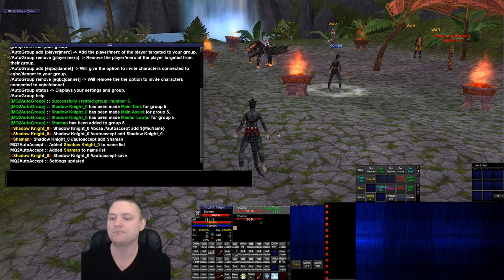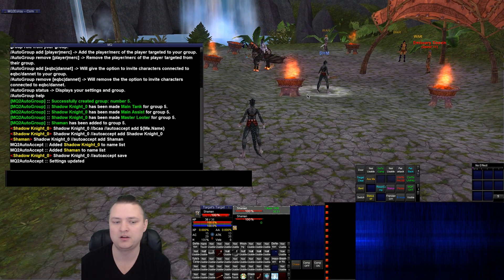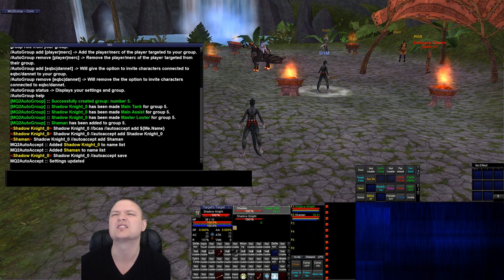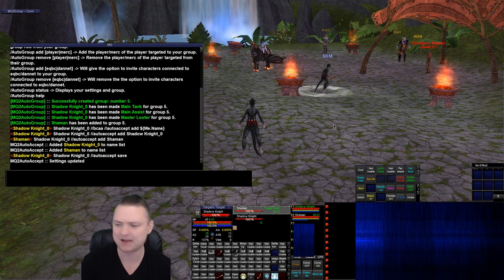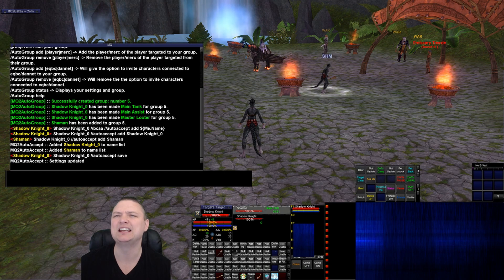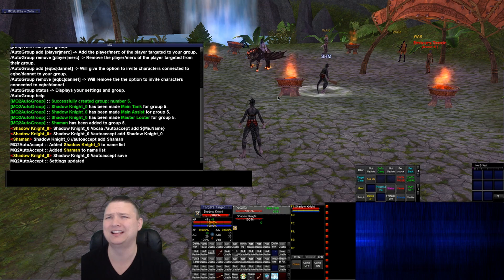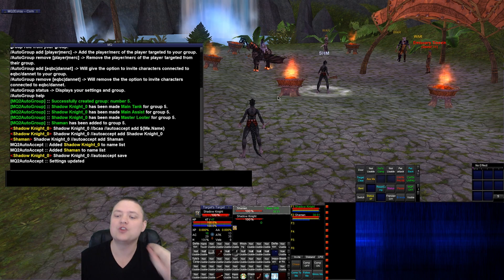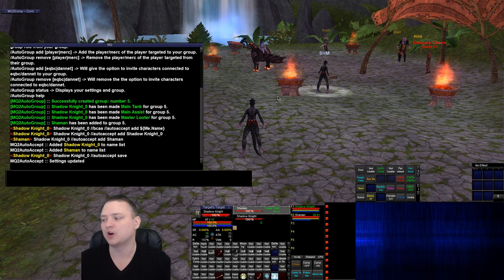Now it's all saved. If I do slash invite on this Shaman, they should automatically accept my group invite. You can't see the pop-up here because I had it blocked, but — get out of my group, you're not invited anymore, I've rescinded the invitation. Now I'm going to re-invite because I changed my mind — and they automatically accepted the invite. I don't have to worry about it.